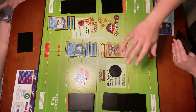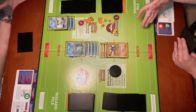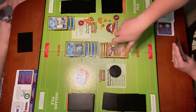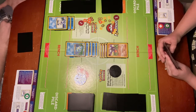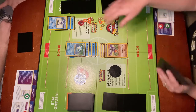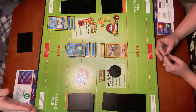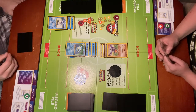And if I had anyone on my bench, I could not evolve them either. Now it does have the condition that if Aerodactyl is asleep, confused, or paralyzed — any of the rotation special conditions — he cannot use this power. So if he is asleep, confused, or paralyzed, anyone could evolve as many Pokémon as they are able to. The important distinction about Prehistoric Power is that it's passive — it's always on. Katie doesn't choose to activate it; it is in effect as long as Aerodactyl is in play.